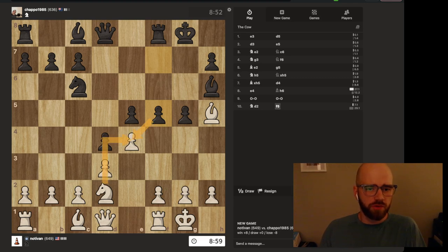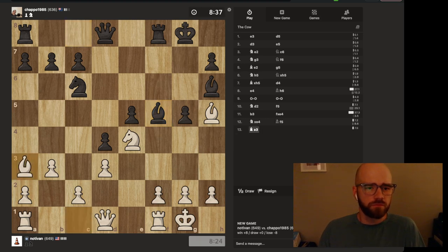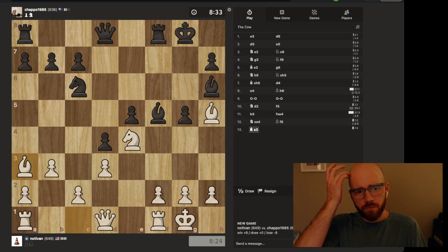If he takes this, it will give me a really nice jump for my knight. I think I'm just going to look for this move right here — we'll see what he does to get away from that. That's fine, he can have that. I'm willing to trade there — I'm willing to give up the knight for the rook there, excuse me.